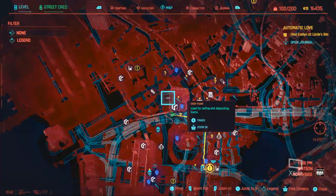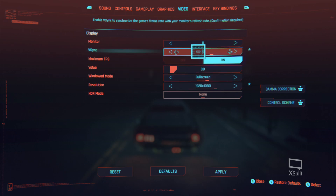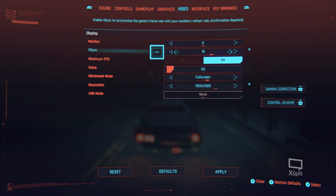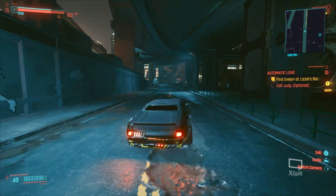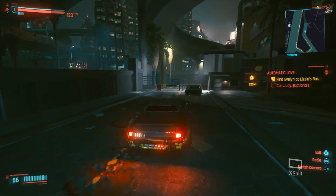I'll show you guys now what it looks like maxed out here — let's go ahead and max out the settings. I don't have a 4K TV or monitor, but we'll turn everything else up. Actually, I wanted to show you guys this — this is funny. So I can set the real console experience here. If I set the max frame rate to 20 and it's at 1280x720 — if you want the true console experience, this is what you do. You set the V-Sync to 20 frames per second. Now you're getting the console experience. Oh, it's so unplayable like that.